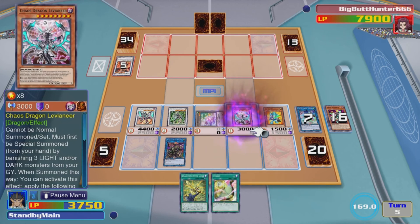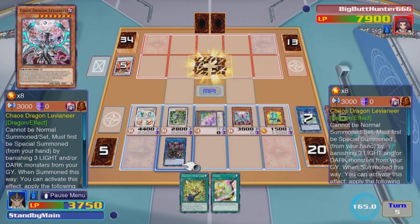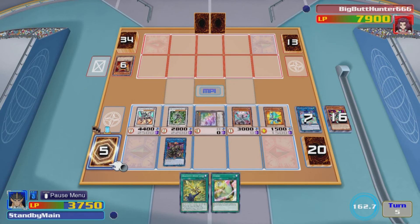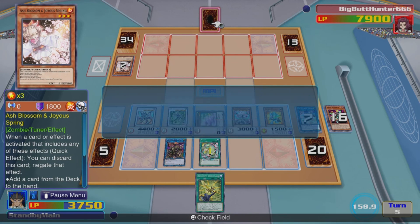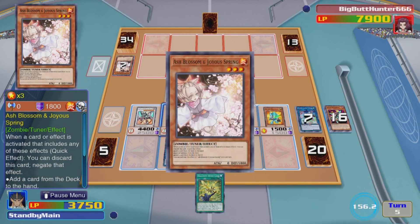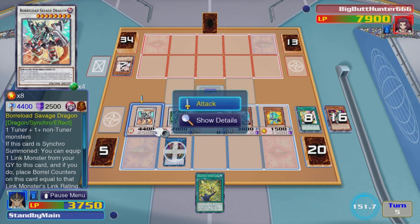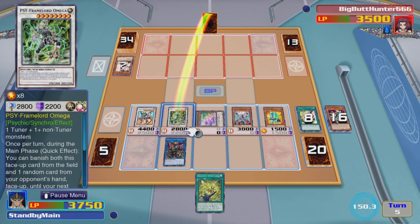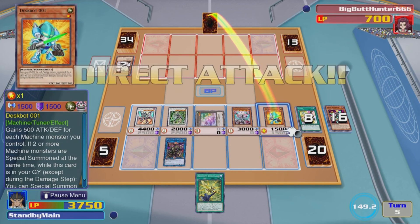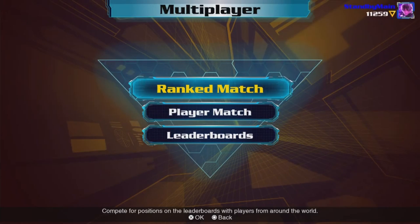We banish the last couple of cards in our graveyard to summon out Levineer one more time — he is putting in some serious work in this duel. Levineer is going to destroy up to two cards on the field; the opponent's only got one, so we'll get rid of that. I thought about using Omega's effect, but I want to swing for game. My opponent responds to my tuning with Ash, so I'm not even going to worry about Omega's effect — once he's used Ash, is he going to have any other interaction? Probably not. Why not just attack? 4400 plus 2000 exceeds 1400, plus 800 is 7200, plus 1500 is 7700 damage — that is going to be game. This is Dragon Link with a little bit more interaction than normal. Hope you guys enjoyed the video — thank you for watching, I'll see you soon, take care.